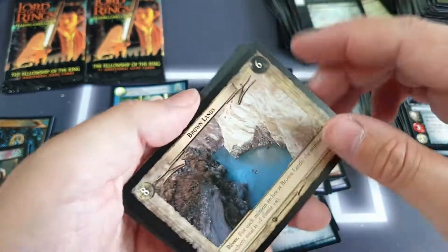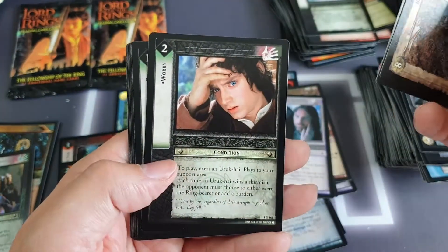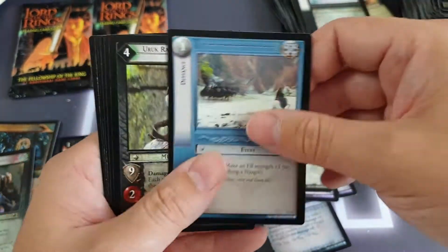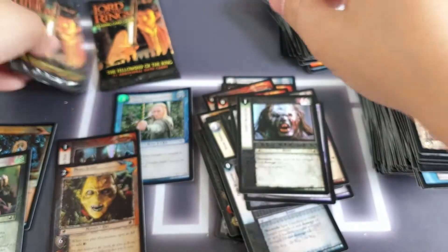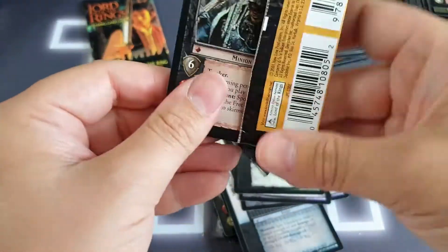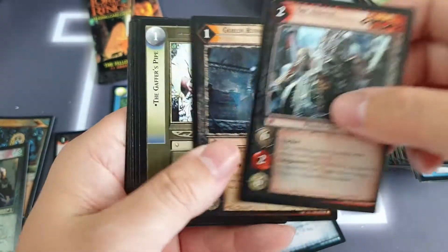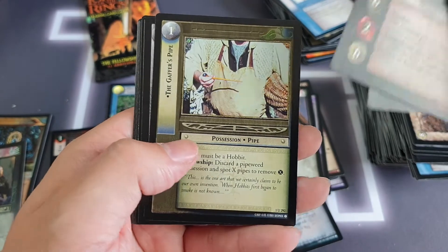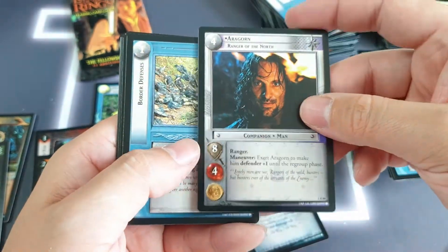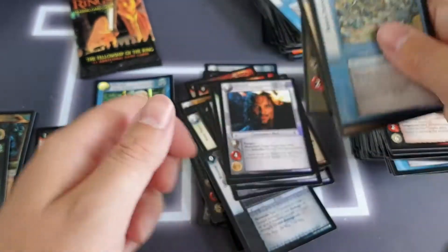We've got Brown Lands — don't think we've actually seen that location yet, so that's cool. No Stranger to the Shadows, we've got Worry, and Lotho's Pottlecock as the rare. Penultimate pack — these packs have actually been quite easy to open, I've surprised myself. The Gaffer's Pipe for this one, and then the rare is Aragorn! Fantastic, we've got another named character as a rare. Absolutely loving that. Another Hobbit Farmer at the back. Sweet.